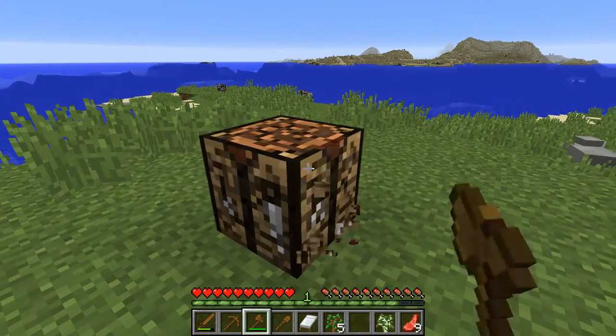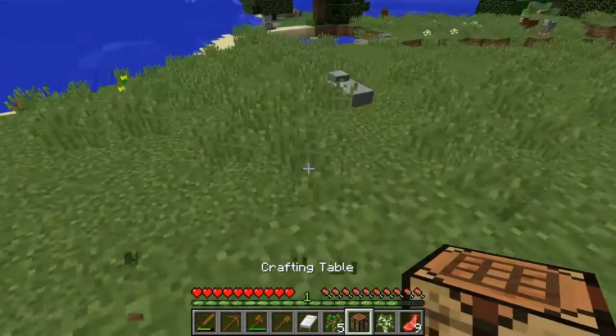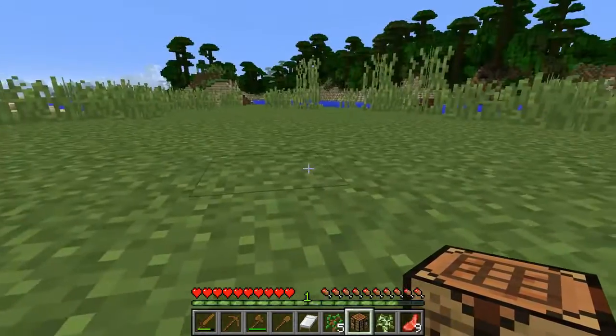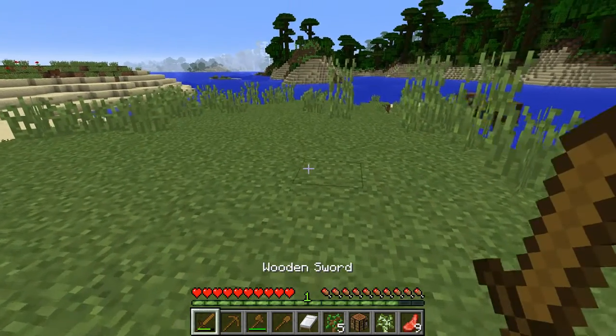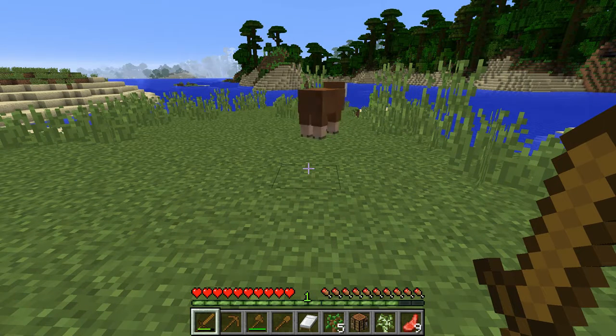I'm going to go ahead and reclaim the crafting table — I don't know exactly where I want to put it permanently. So step two is finding and killing some sheep, both for food and to build a bed. The next step is actually to cook that food and to start setting up our base, and that will be the topic of our next video tutorial.